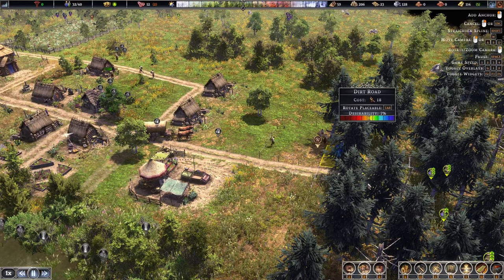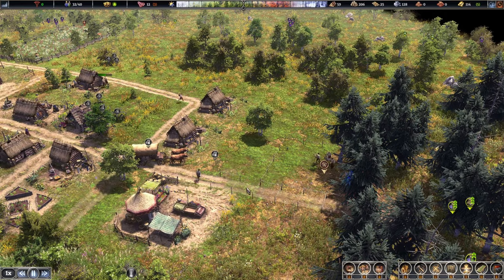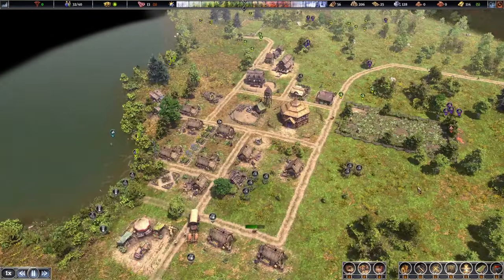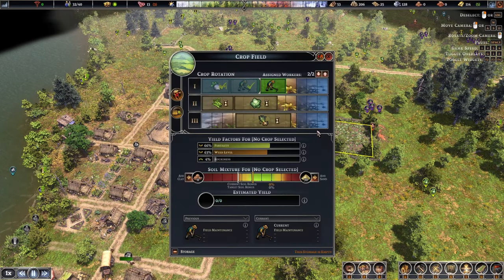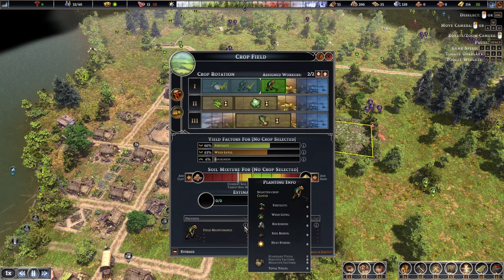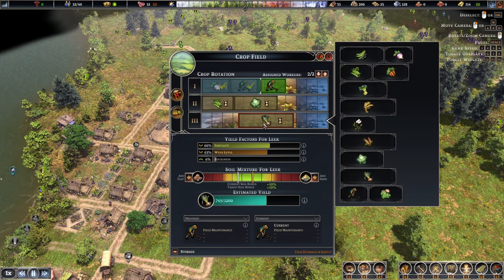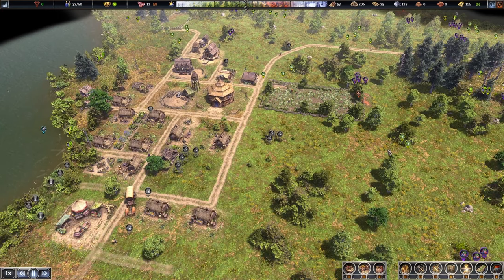Let me try this road again — go this way first, then this way. Beautiful, there we go, got the trading post connected! We're getting some deweeding done and the weed levels are going down very nicely. I wish it told me the percentage drop, but I'll add another deweeding slot here and then plant some leeks — that'll help quite a bit.